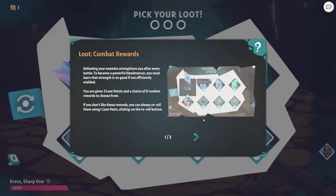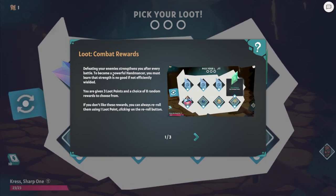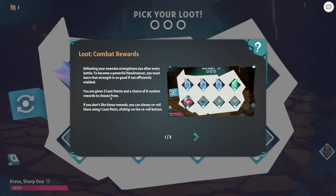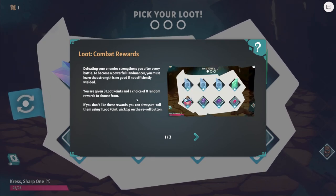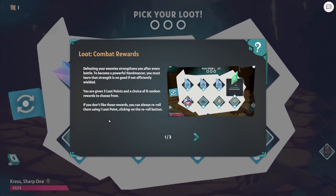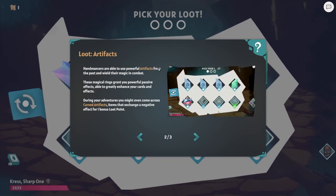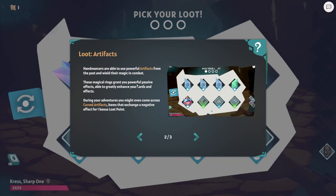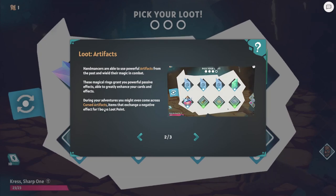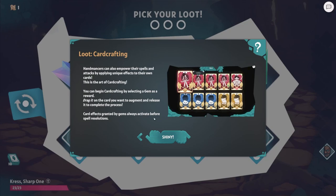I guess that's why we're called Handmancers - because we are hands that cast spells. Feeding enemies strengthens you after every battle. You get three loot points and can choose from a random selection of eight random rewards. If you don't like the rewards, you can always reroll them using one loot point. Artifacts are probably passives - these magical rings create new powerful passives. You can also come across cursed artifacts and empower stuff.